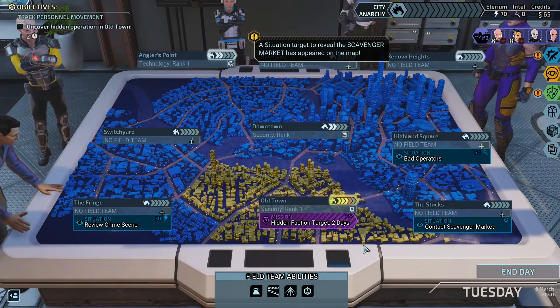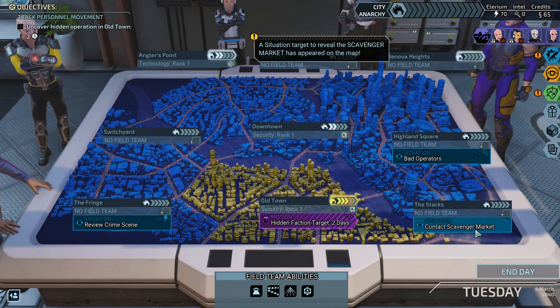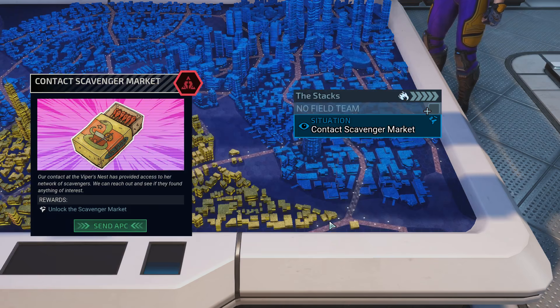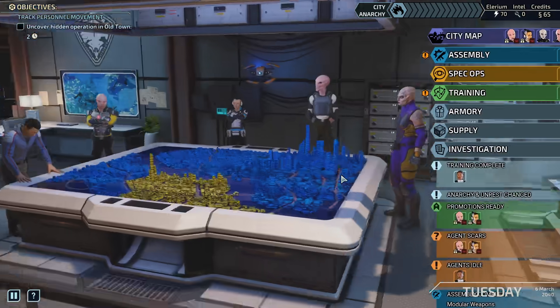Situation target to reveal the scavenger market has appeared on the map. Contact the scavenger market — it's like XCOM supply, but the items it offers are rarer and more powerful. The market's only available for one day at a time, so you don't want to do this unless you have the credits already to buy a lot of cool stuff. Alright, I will think about that in a second here.